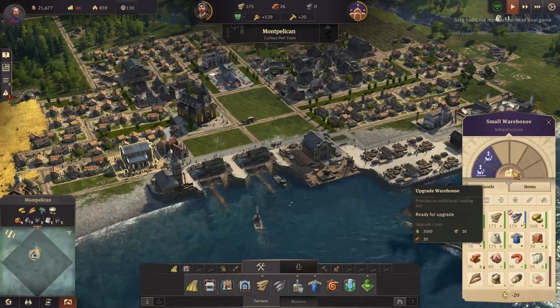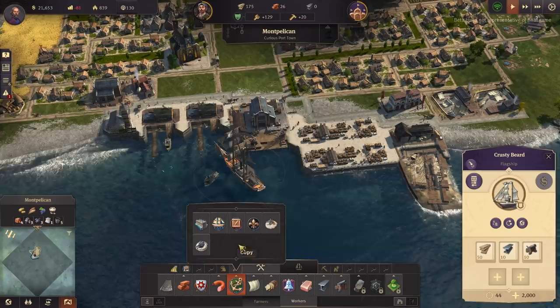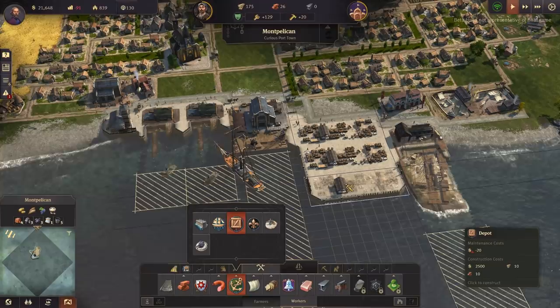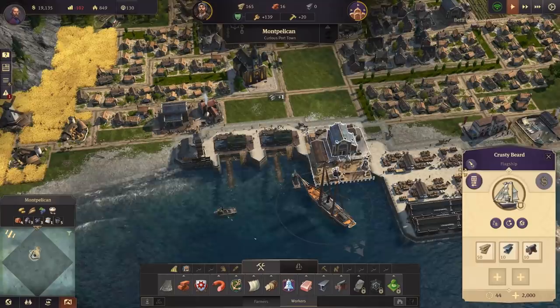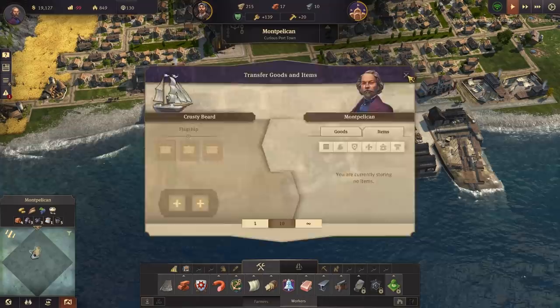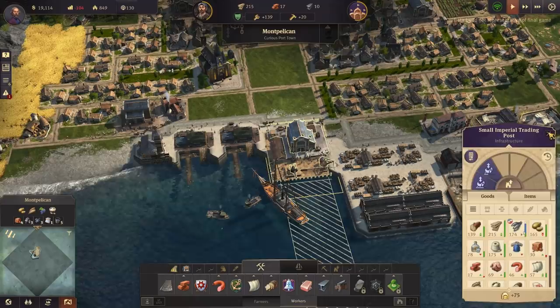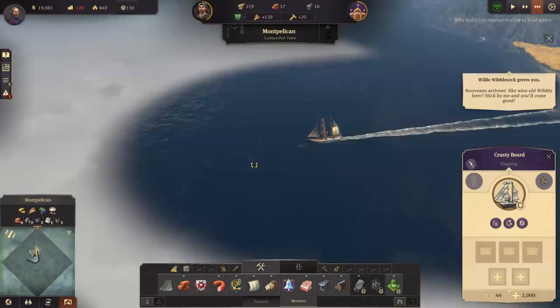If we build a depot here and then before the admiral can fill up, let's basically unload that. That should now be pretty much full of wood - there we go. We want this empty because we're going to hopefully pick a few bits up. I have done a few quests in another level so I'm not going in there completely blind. Willy Wibblestock is the first person we've spotted.